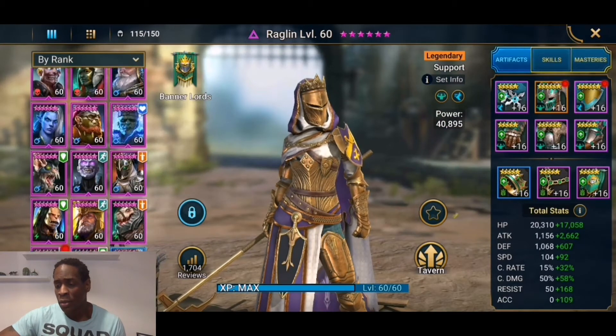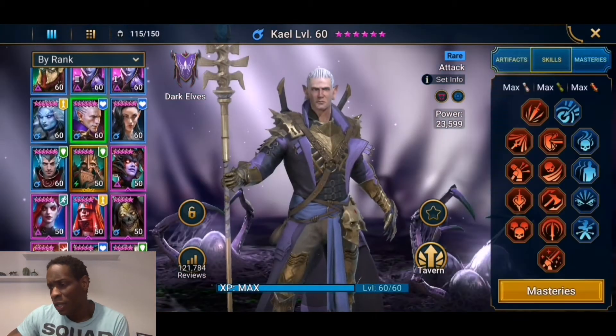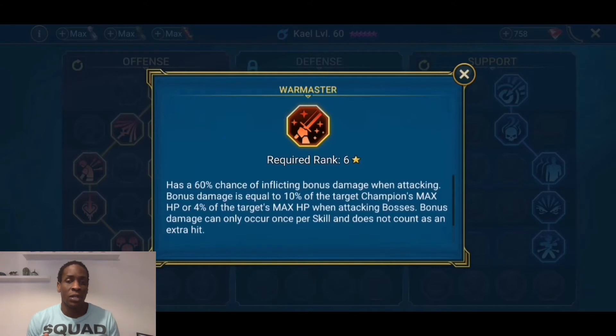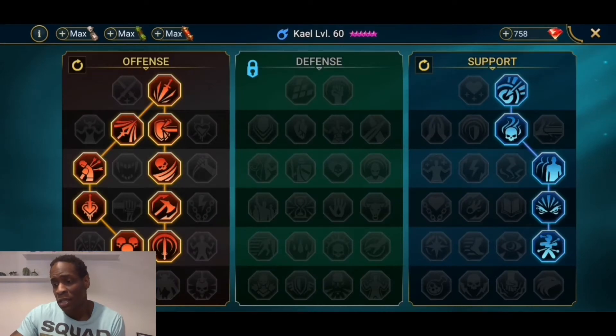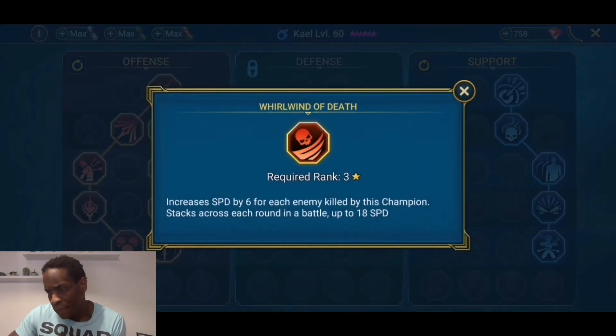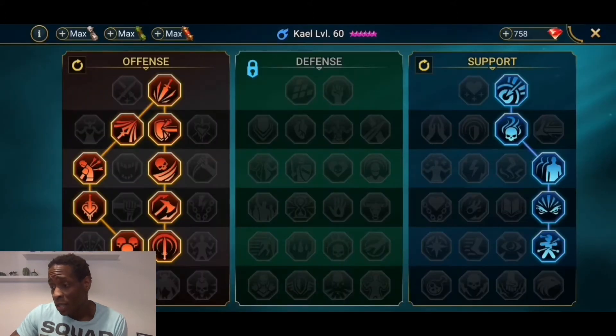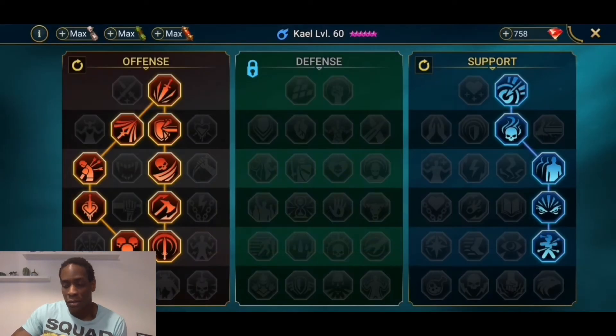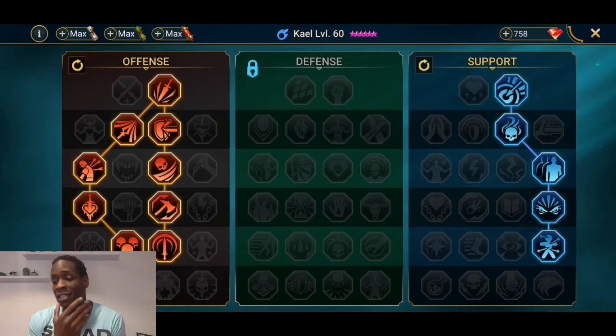Let me go back, because the main thing I wanted to do was go through his masteries. I've basically gone all the way down to War Master. From what I understand, War Master is what you want for Clan Boss anyway — it gives a 60% chance of inflicting bonus damage of 4% of the target's max HP when attacking bosses. So War Master makes sense. Over here, Master Hexer has a 30% chance to extend the duration of any debuff cast by this champion by one turn.